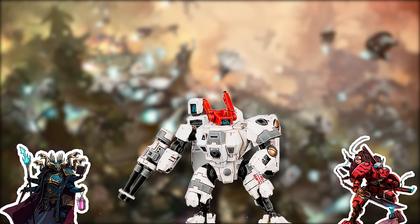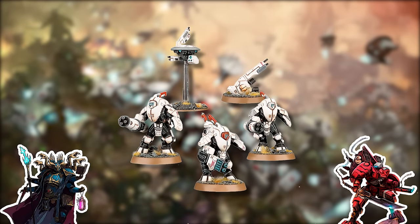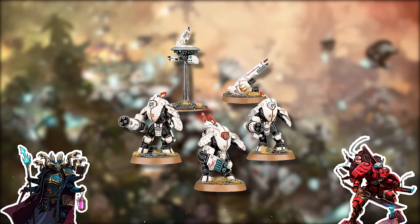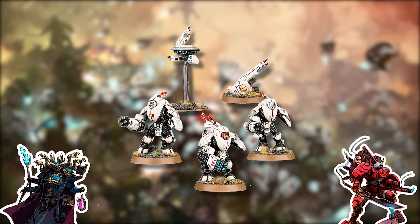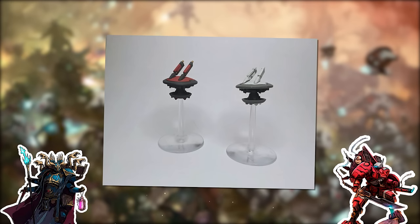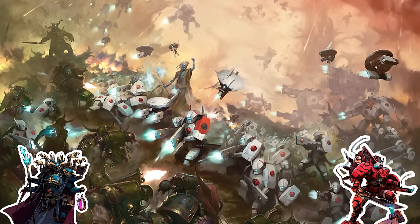With the units selected, we give them their wargear and add a pair of marker drones to the stealth suits so you've got a second type of drone to figure out. This is when you'll also start dealing more with marker lights, which is a Tau mechanic. At 500 points, it's one more mechanic to figure out when you should be learning the very basic rules of the game — better to introduce it at 1k when you can start figuring out your army's specifics.